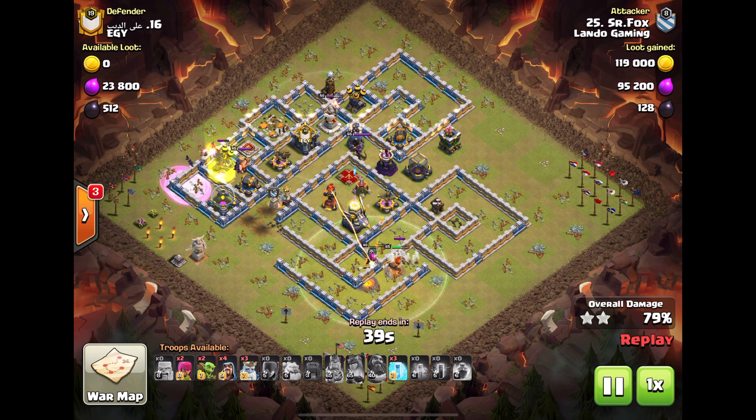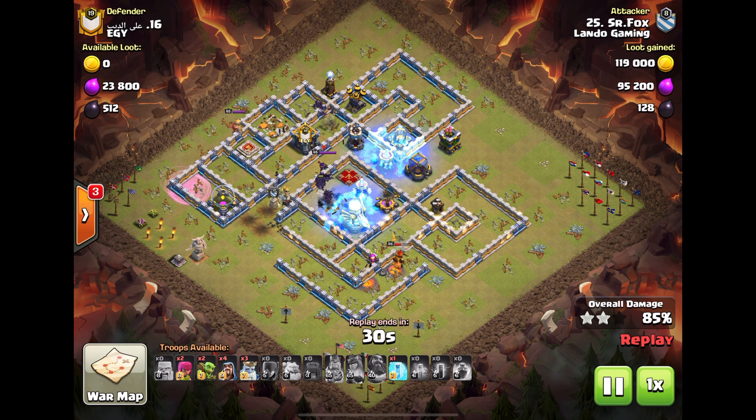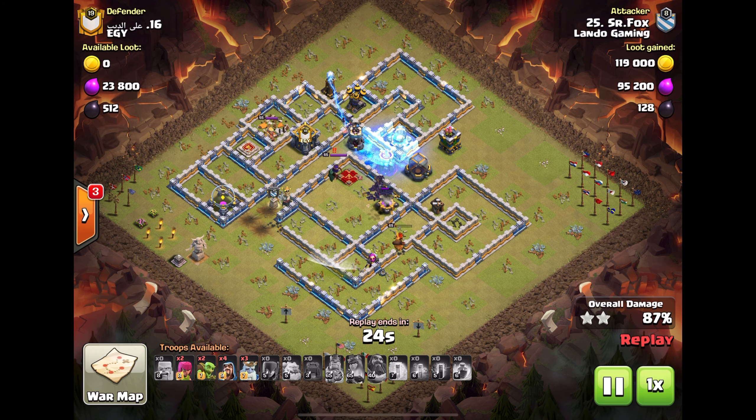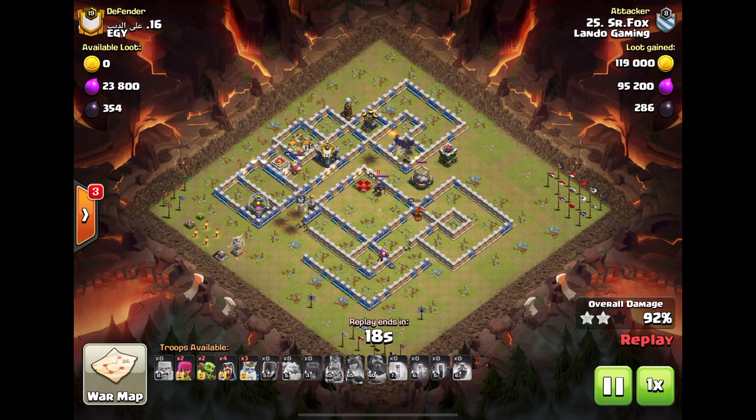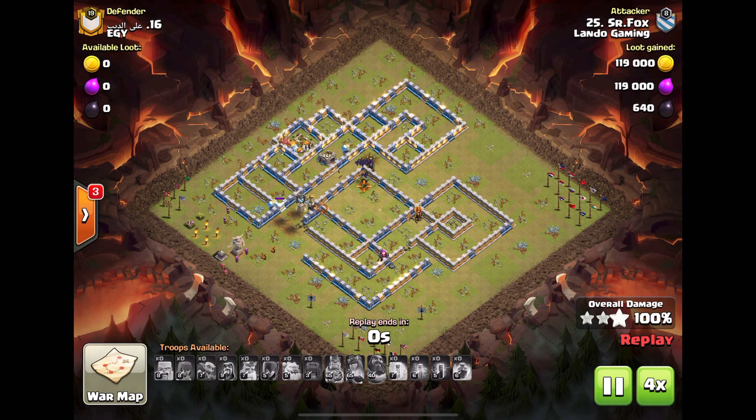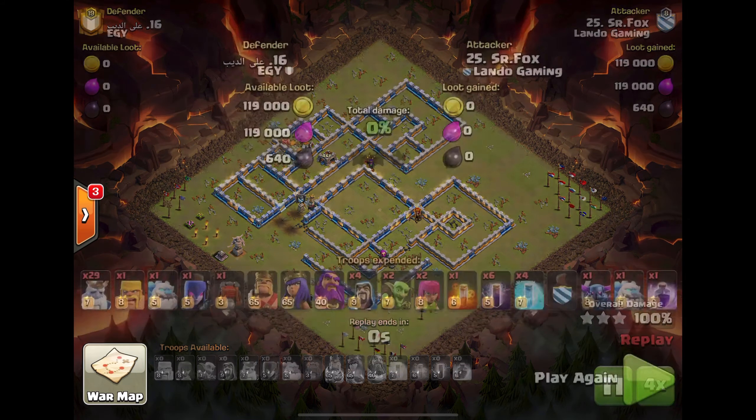He dumps all the bats on the archer but it creates a wave as they come through. So many freezes — he just freezes up everything the whole time. Wow, look at the health on that queen — that is crazy. He had ghosts to spare, so even if his bats didn't clear the base he still had a chance. It's really strong.